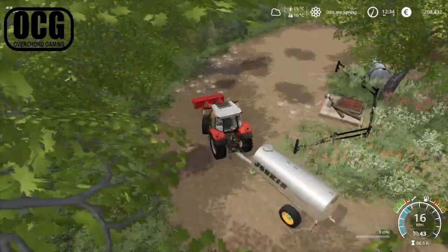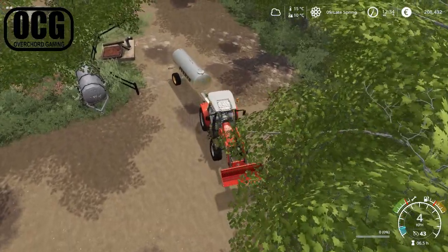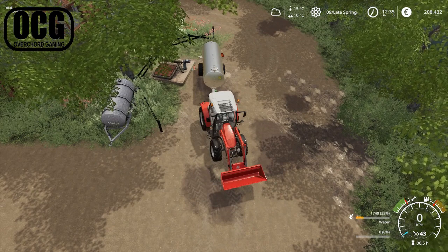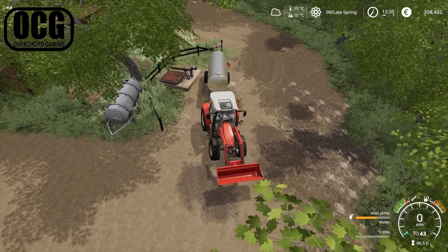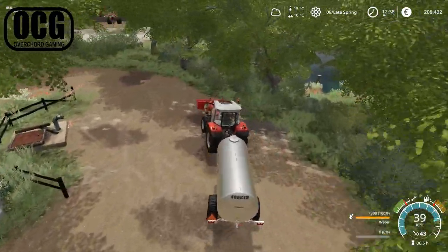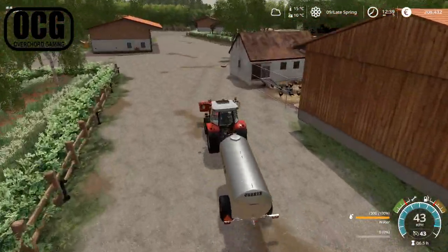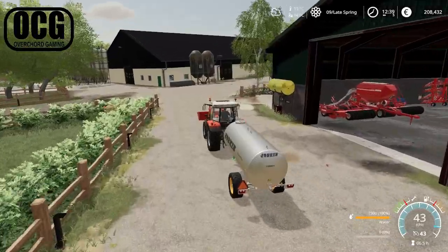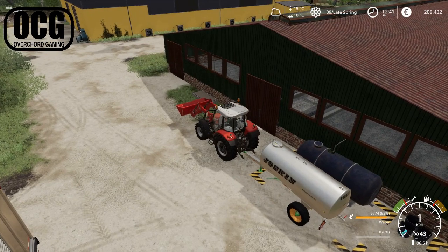We're pulling up to the water point here. I have to say I'm very pleased with this map in terms of small things like balancing. We're now filling this water trailer - the money is not moving, which I think is quite reasonable considering we pay about 800 euros a day for building upkeep. We now have 7,300 liters in our tanker. I'm going to take it straight over to the pigs because we don't want to leave them thirsty in their new home - and I know we haven't even had a look at what they look like inside the barn yet.